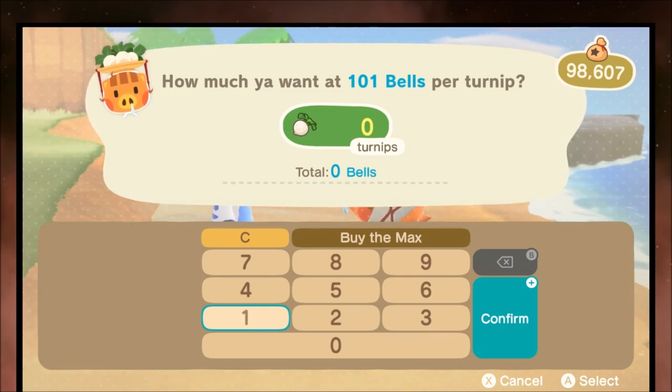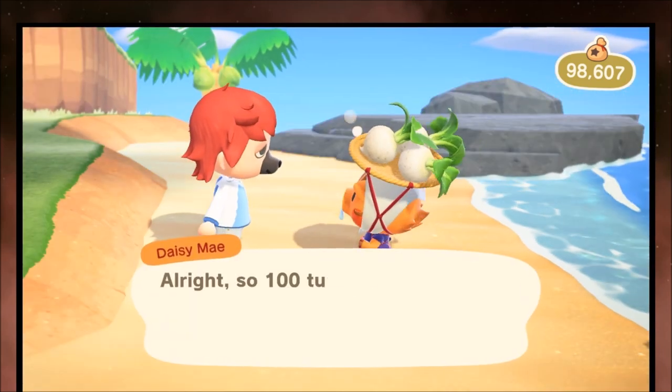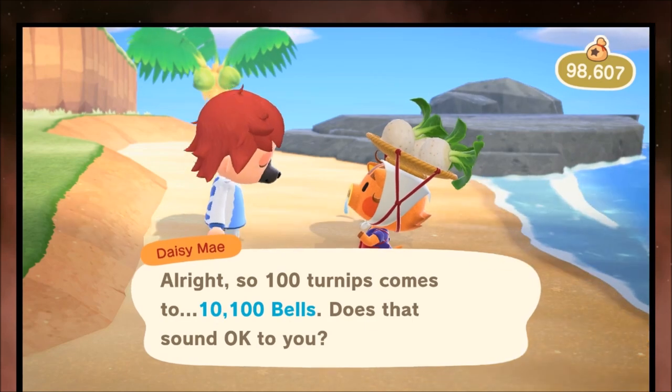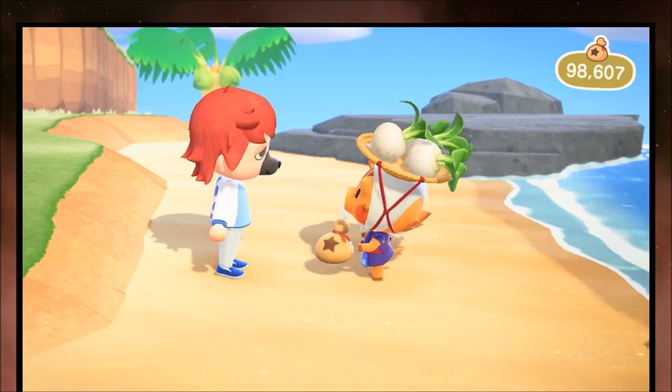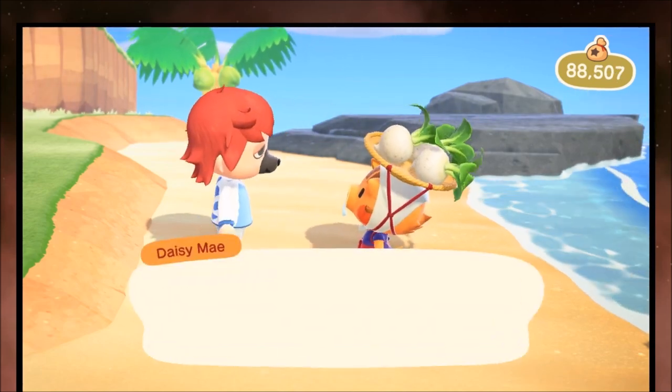You can hold 10 batches of 10 in your inventory - pretty much 100 per inventory space - and it adds a zero next to it. So if we buy 10 of those, she'll do the math, a little bit of animation - just mash your way through this - and then the exchange happens. Wait a little bit and you've got yourself some turnips.